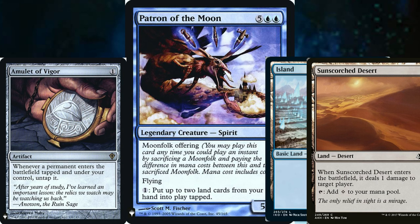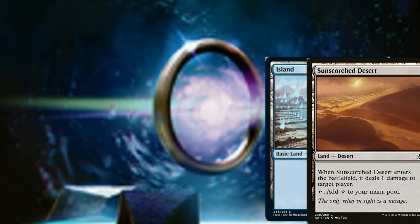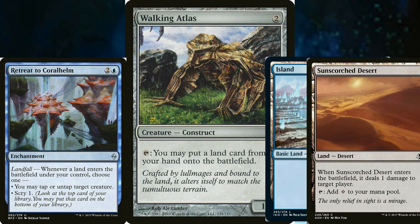For instance, you can swap in a mill piece for Sunscorched Desert, or you could replace Patron and Amulet of Vigor with Walking Atlas and Retreat to Coralhelm to achieve a more roundabout way of doing it.